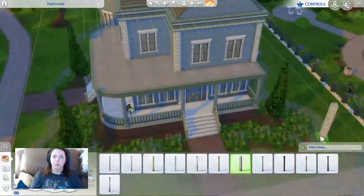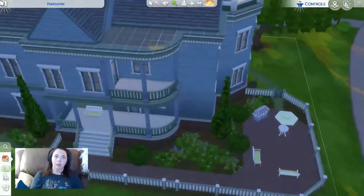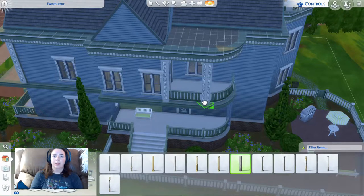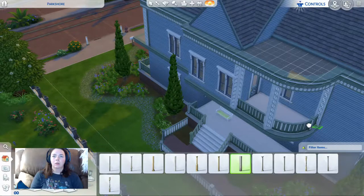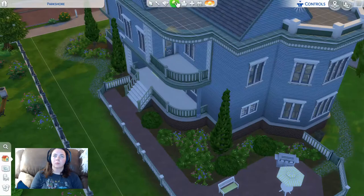These pillars make it so much more grandiose. I gotta delete all the rest of them. Also, why would you put a kid's room off of a balcony? Not cool — unless it's a teenager, then that would make sense. I don't think I like that pillar right there. We're definitely gonna have to change this railing too.